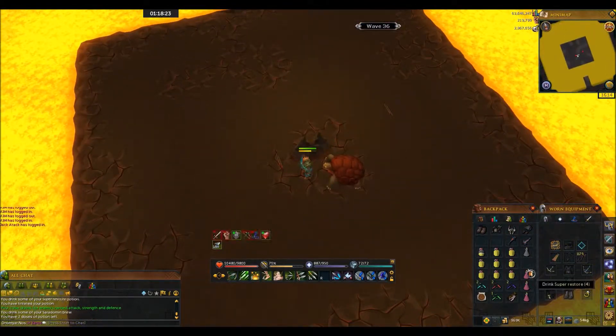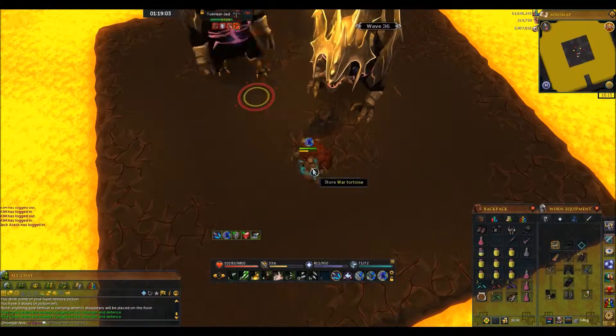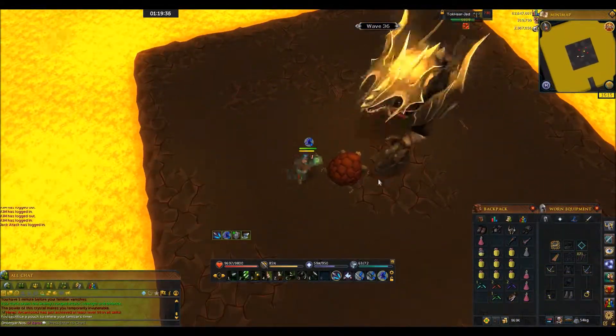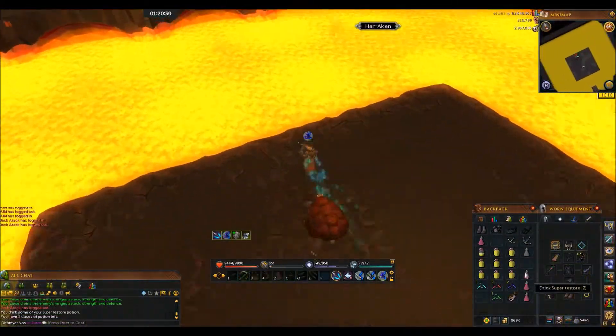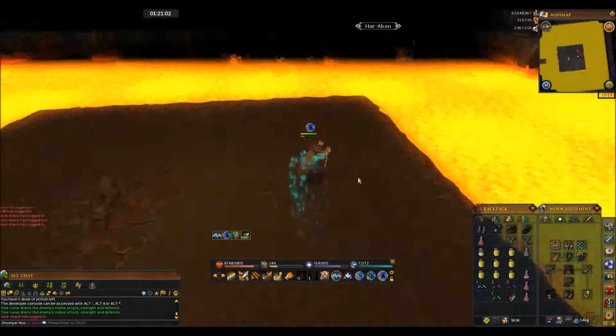Now the double Jad wave. When the Jads spawn, attack the one on the left first. Right before he dies, pop an invulnerability crystal in case the other one gets a shot in. Then attack the second Jad, keep your prayer switching going even with the crystal active, and then finish the kill with Har-Aken.